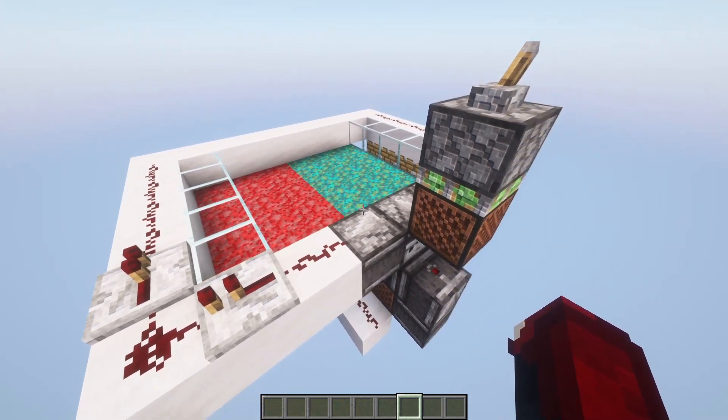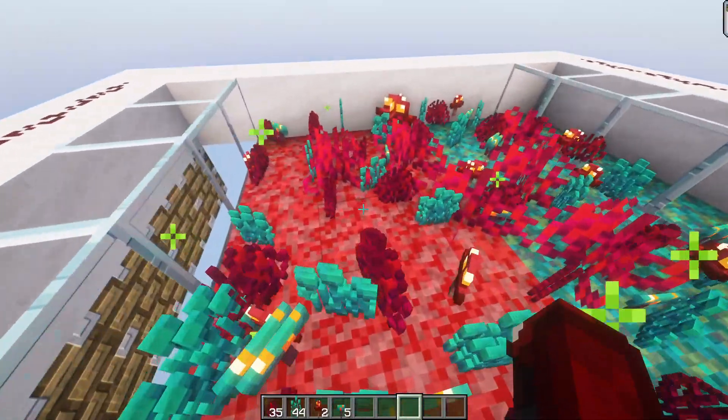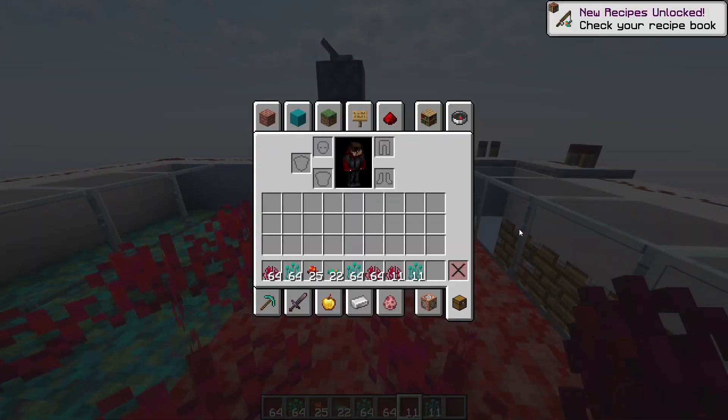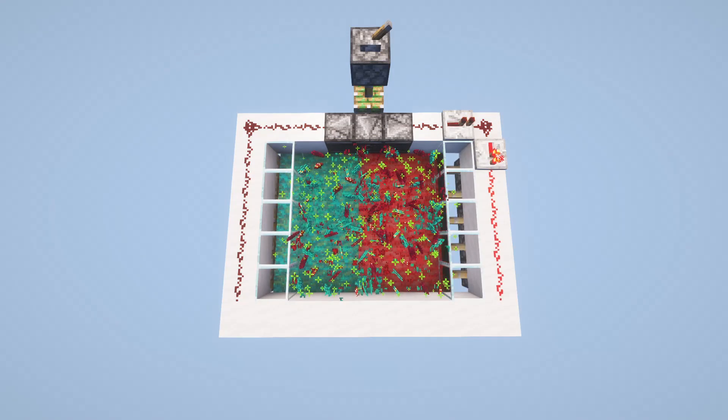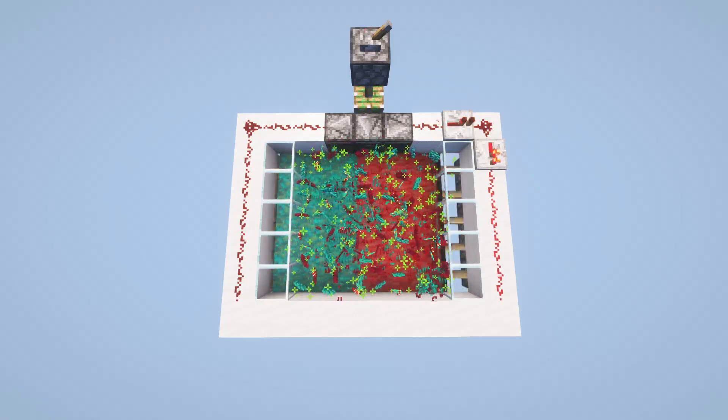That is the farm all sorted — let's turn it on. Within a few moments, we have got a bunch of items, as you can see. If you enjoyed this tutorial, be sure to smash that like button and subscribe for more tutorials like this in the future. I'll see you in the next one.